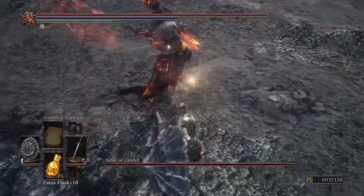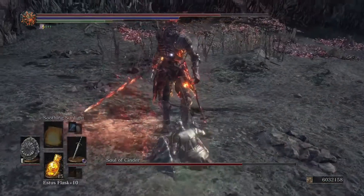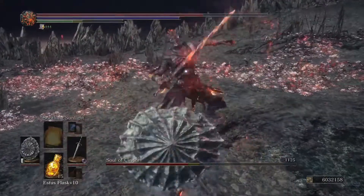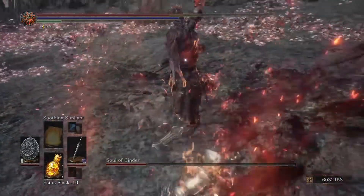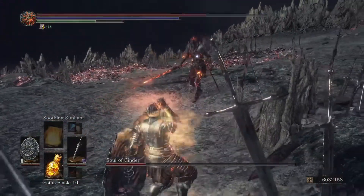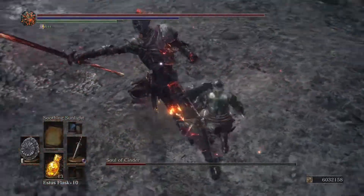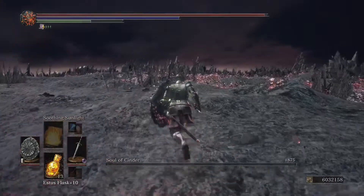Rule of thumb: have a massive health bar so you can take hits. This isn't necessarily the correct way of doing it — I'm just greedy with hits. I'm using a dark infused Lothric knight sword. Dark does a lot of damage against the Lord of Cinder — he hates it. He doesn't like lightning either, but dark is good. He's essentially a knight, so you treat him as one.